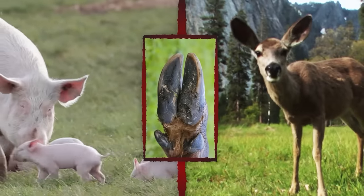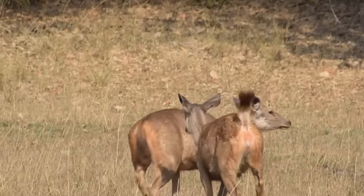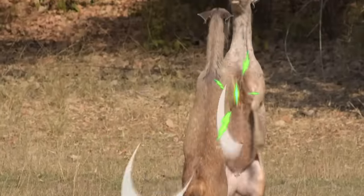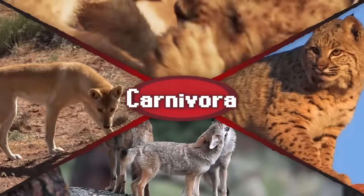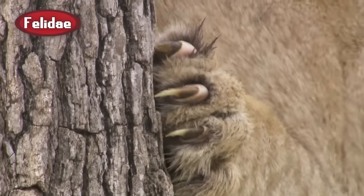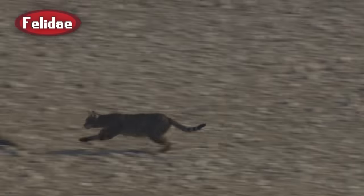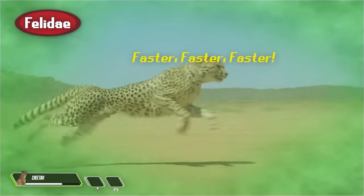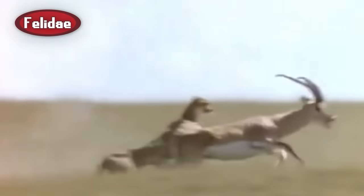The cloven hooves of even-toed ungulate builds like pigs and deer technically are claws as well, which add cutting edges to already powerful limbs and increase the damage inflicted by kicks. Mammals in the Carnivora faction all have claws, but only some are fully dependent on them to take down enemies. Felids have extremely sharp claws that retract when not in use, conserving their durability and allowing them to move silently when preparing to ambush an opponent. These claws provide additional traction and therefore movement speed when extended, but more importantly, they greatly increase both the damage and grappling capability of these felids.